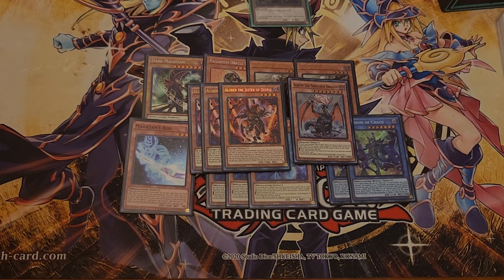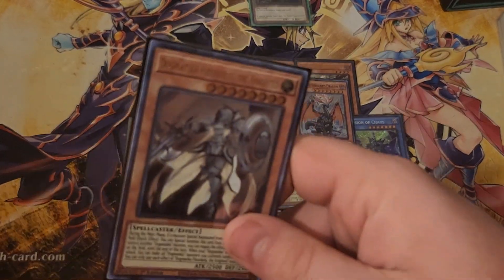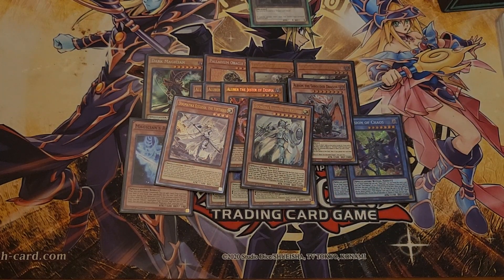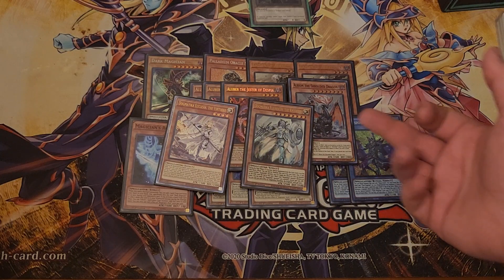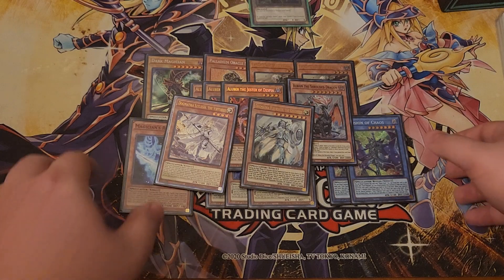Moving on into the last two monster cards — that is one Dogmatica Ecclesia and one Flutterly. I need to get a Secret Rare Flutterly, but that is it for the monsters. Again, you can play two DM if you want to. You could cut the Albion for a second DM, but it's not really one of the cards I prefer to cut. There are two other cards you could cut for a second DM if you want, but the monster cards lined up here — you really shouldn't cut most of them.